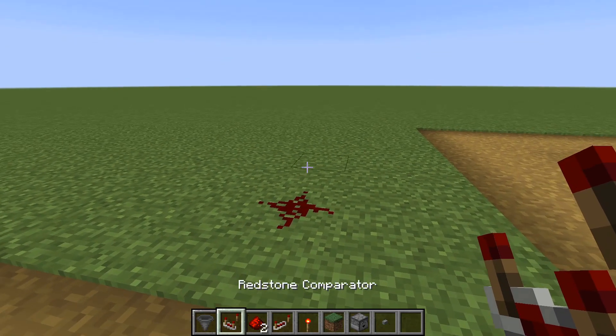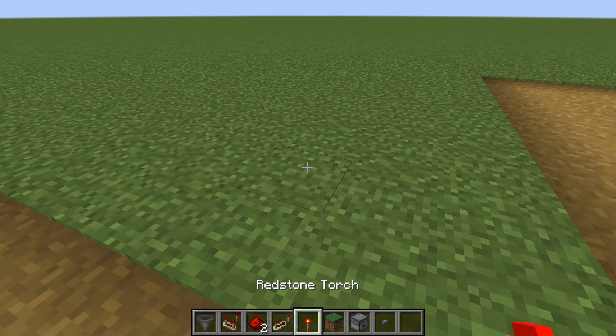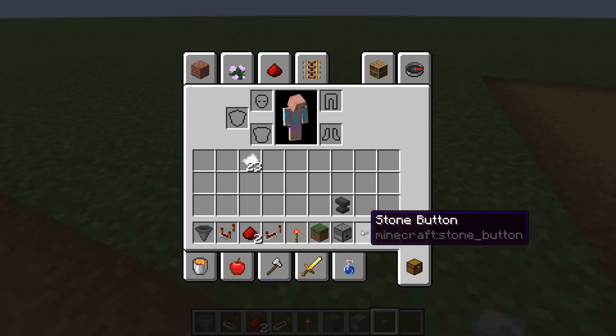So what you need is a hopper, redstone comparator, redstone dust, redstone repeater, a redstone torch, some blocks, a dropper, and a button or a lever.